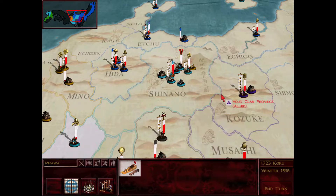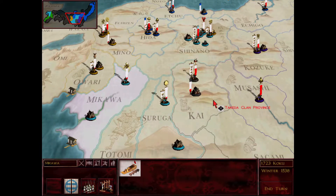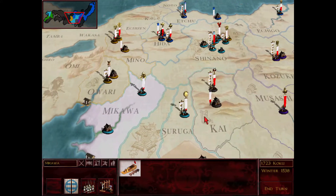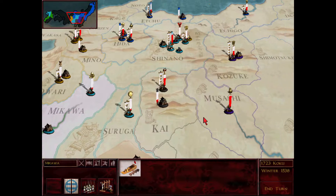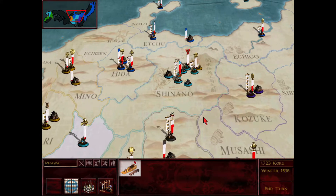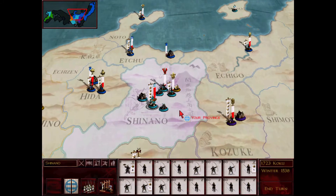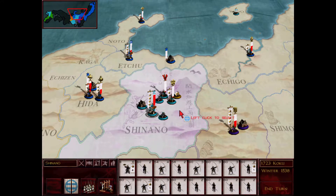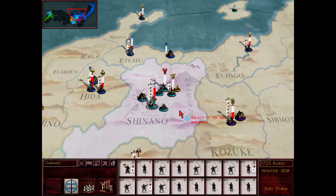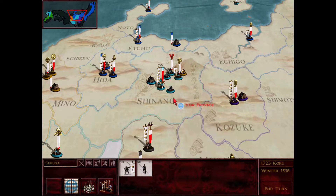Before I get started, I want to talk about something going forward in this campaign. Because it's going to be a slow campaign with a lot of turns that are just burning time, this is going to be a campaign that focuses on using my agents more so than my armies, at least in the beginning and mid-campaign.